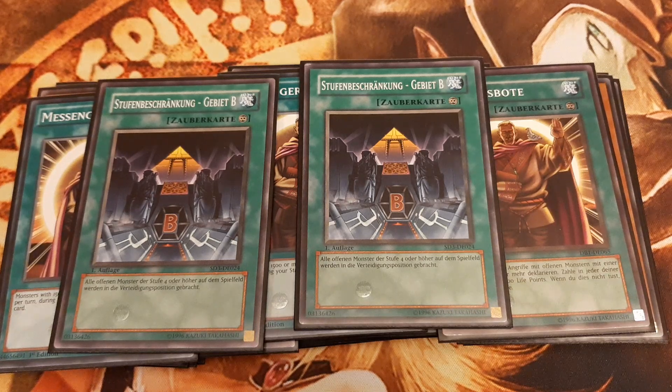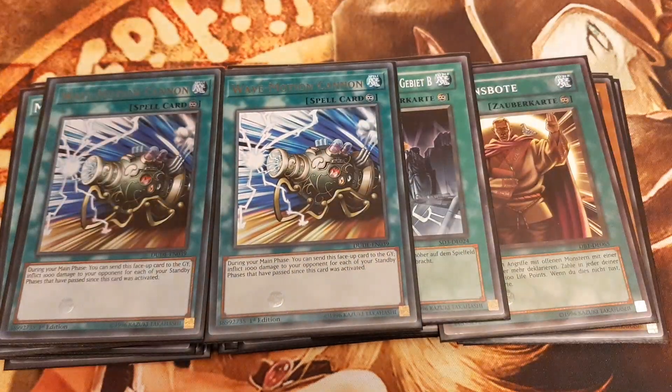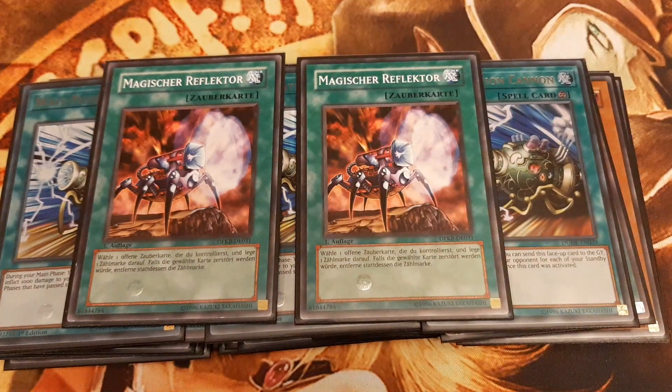The last burn card featured in this build is Wave-Motion Cannon. During our main phase we can send Wave-Motion Cannon to the graveyard and inflict 1000 damage times the number of our standby phases that have passed since this card's activation. Protecting Wave-Motion Cannon from destruction can be achieved with Magic Reflector, which puts a counter on one of our equip or continuous spells, protecting it once from destruction.